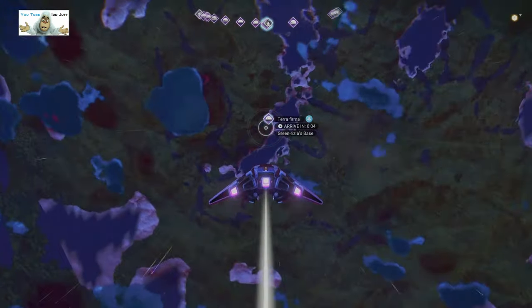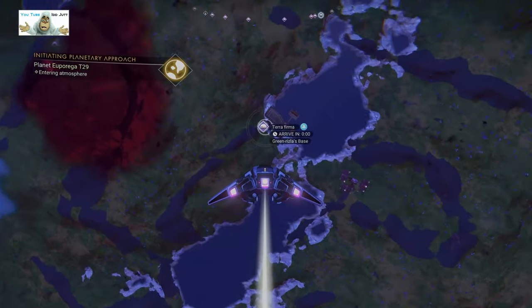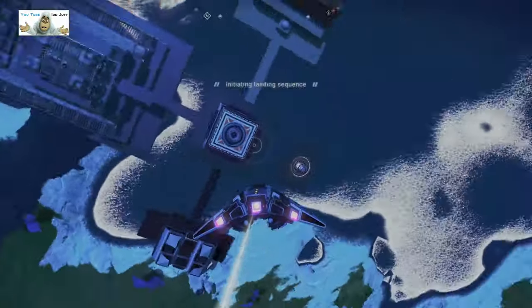Okay, this is this week's base - terra firma, green Rizla. You think he's a smoker? I don't know. Let's find the bloody landing pad here.